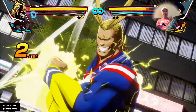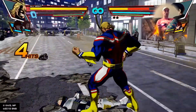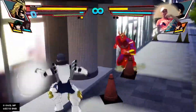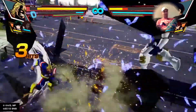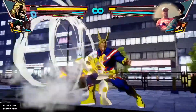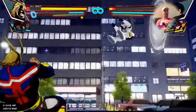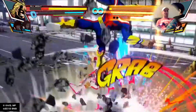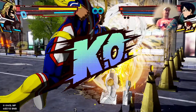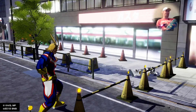The trick is to go in with your square and X attacks and then go in with a special. Usually what you want to do is get an assist when your assist character's energy bar is full — like Deku's just got a full bar now. So hopefully he'll come in and help you for two seconds. Out in the streets of Tokyo, superheroes face off against each other.